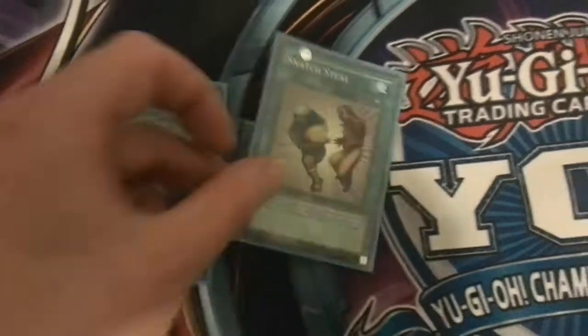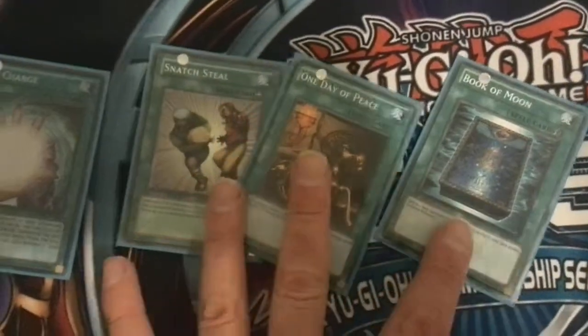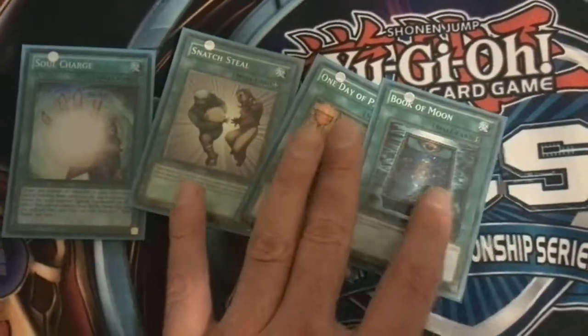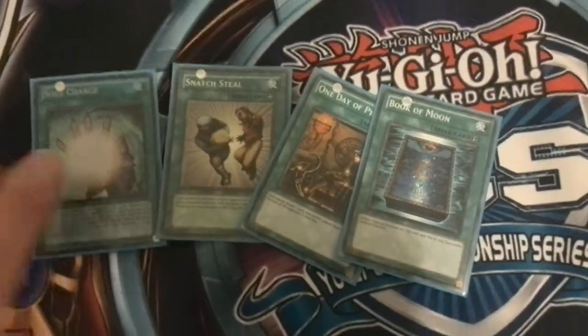Moving to spells, we have 1 Obs of Sword Charge, Snatch Deal, 1 Day of Peace. Day of Peace is for setups — sometimes you can't do anything and it's just nice to have an extra ton of setup. Book of Moon because everyone runs a lot of quick plays, it's nice. Snatch Deal to get around problems, and obviously Sword Charge because Sword Charge is great.